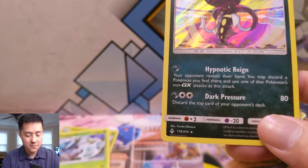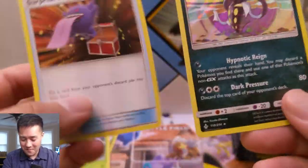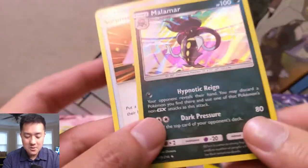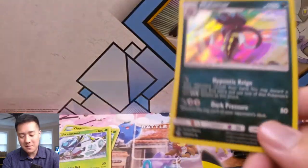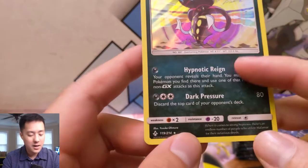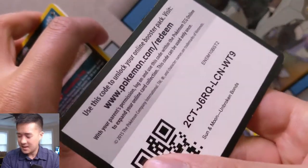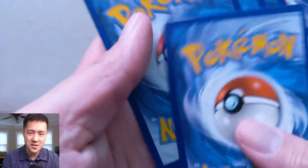I think we just figured it out. You put a GX back in their hand and then use Hypnotic Rain — your opponent reveals their hand, you discard a Pokemon and then use the attack. It still works but I thought this was a GX attack. Dark Pressure, Hypnotic Rain plus Surprise Box — maybe that's the thing. Hypnotic Rain more often than not should hit something and pull off an attack, whether it's what you need at the moment, who knows.